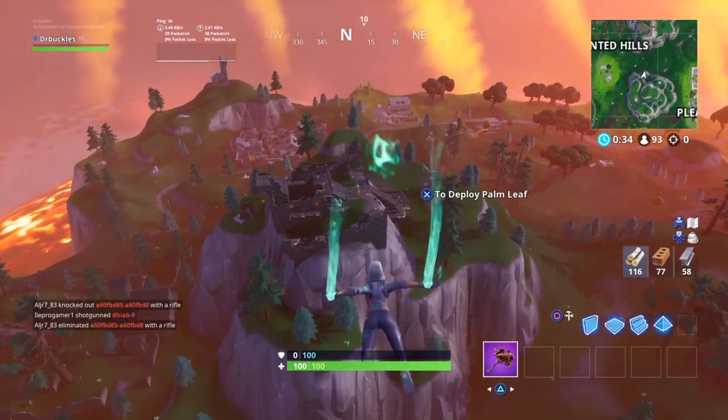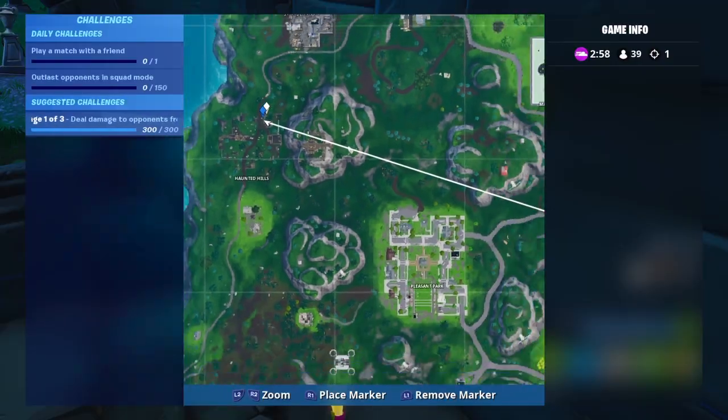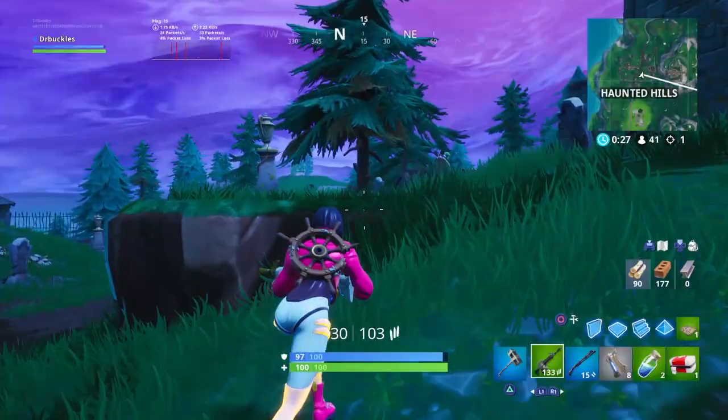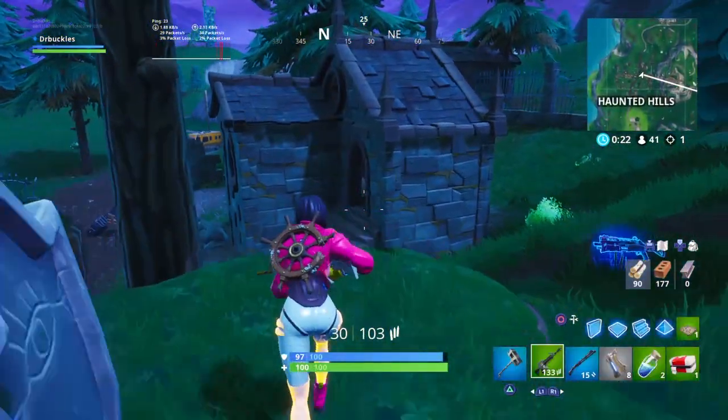This is one of the more simple ones to collect, as all you need to do is head for Haunted Hills in Grid B2 once you jump out of the battle bus. When you arrive, keep a lookout for other players and head for the little crypt to the left of the main church with the steps at the front.